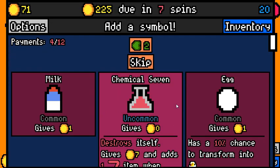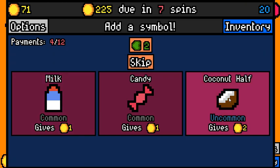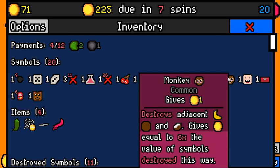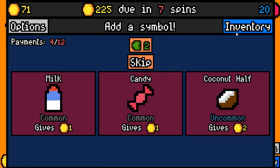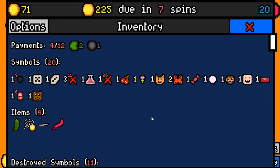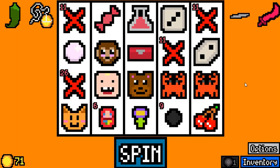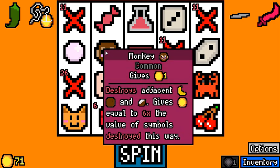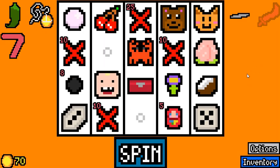Coconut half is decent with the monkey. Chemicals over milk — I think that's decent. Coconut half gives equals six times, so the monkey gives 12 with the coconut half. Toddler gives six and the cat gives nine. So the coconut half just gives us the most money. We could also actually remove the monkey now and have a two-value symbol. I think that's better — it doesn't feel great, but we picked up the monkey on the first spin when we didn't really want it.